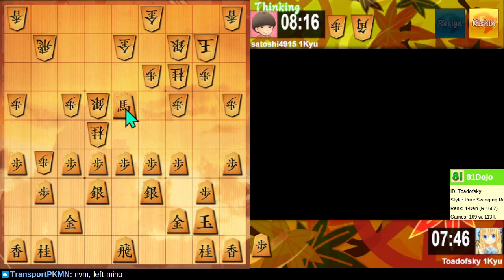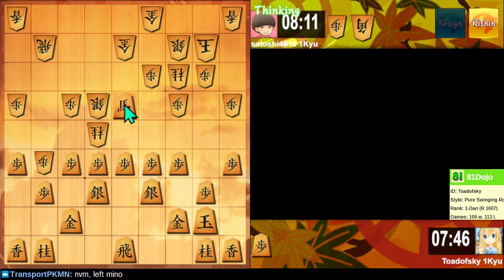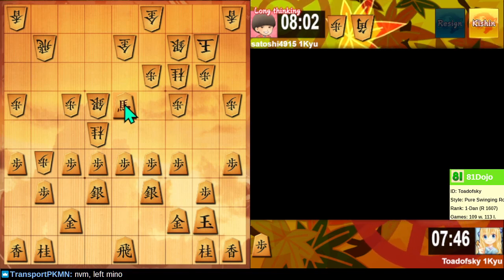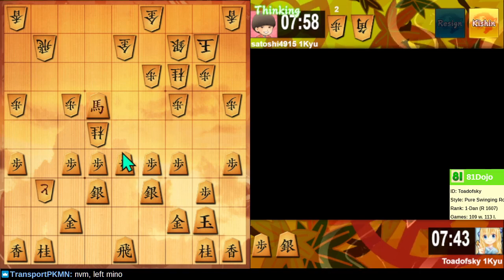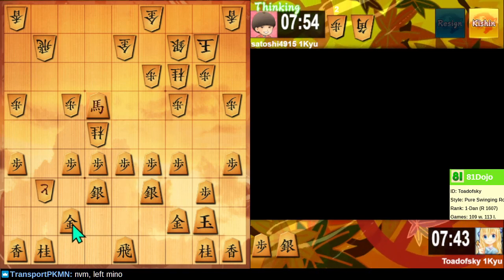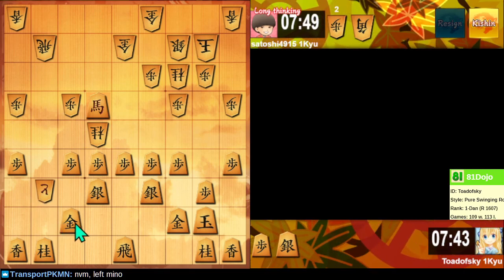We get a silver? Wait — I just trapped my bishop. Whatever, it's fine. This is the line I was starting to look at where they just let me attack their rook. I could move the gold away and keep a gold, but they still get to promote their rook.